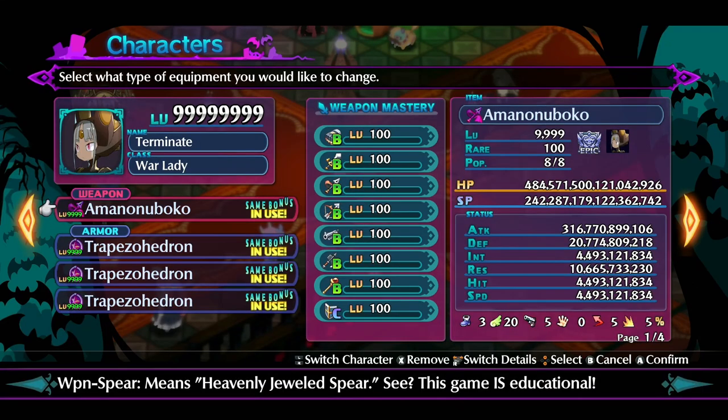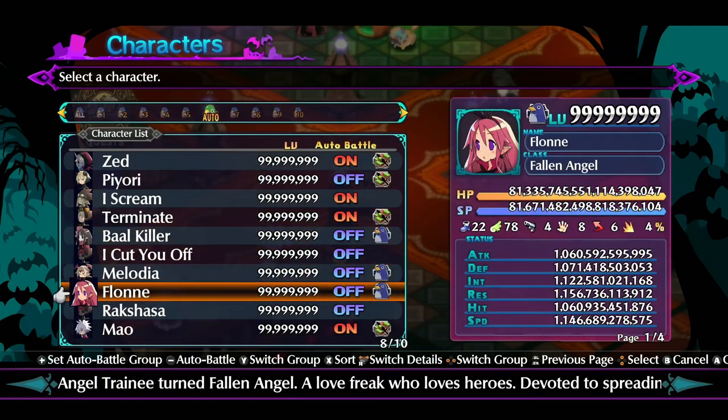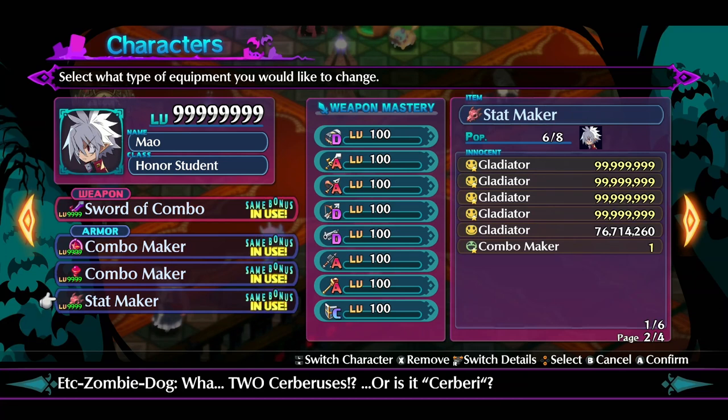For my thief, the equipment I have is just three Riksasha traps and a legendary pistol, which doesn't really matter for your thief in the beginning — this is just what I've been doing as I've gone through this process. The war lady, however, does matter for the equipment — specifically the innocents that you put on the weapon. Just like I explained in my Riksasha 5 video, you want those innocents in there that paralyze and keep enemies in place, so your other two characters can run through these maps at the same time. Then I've got the three traps I've been working on. And for Mal's equipment, I've got those combo makers — three are carnage items and one is a Riksasha sword. So I've got eight combo makers total.